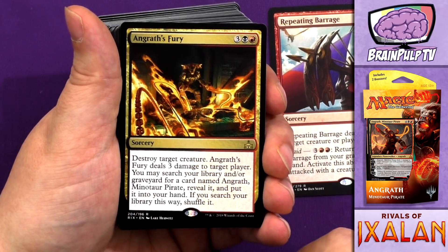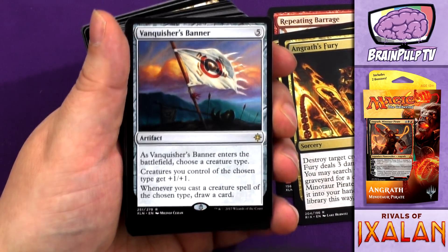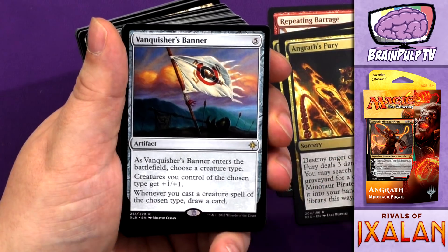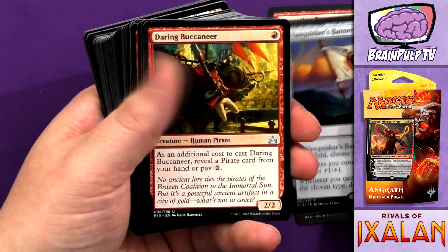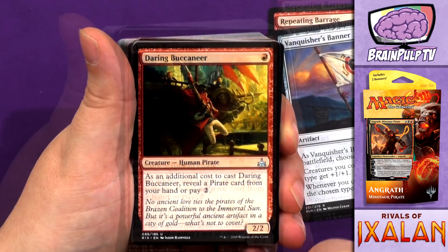Moving on, we have Vanquisher's Banner, which is a card I quite like for tribal. It's a bit costly at five, but it's an artifact — when it enters the battlefield, choose a creature type; creatures you control of the chosen type get plus one, plus one, and whenever you cast a creature spell of that chosen type, draw a card. Very useful in tribal decks, and with this being a pirate tribal deck, it will be very useful. Only one copy of that.